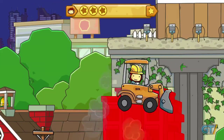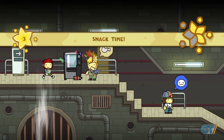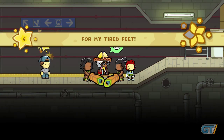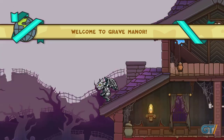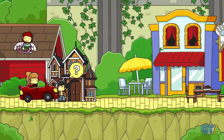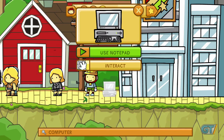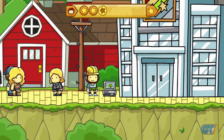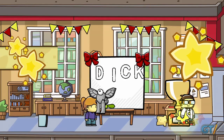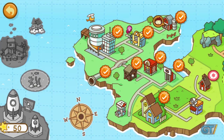Scribblenauts Unlimited breaks down its colorful, world-trotting adventure into smaller bite-sized stages, each brimming with goofy characters and crazy conundrums. Maxwell's word-flinging jaunt is surprisingly cohesive — you're not simply jumping from one puzzle to the next. Whether you're fiddling around in haunted mansions, cozy suburban neighborhoods, or goblin-infested castle ramparts, each inventive setting feels substantial with numerous tasks to tackle. Using your word mojo to fix problems earns you star rights, and finding enough of these shiny treasures unlocks new regions of a Super Mario World-style map hub that lets you hop around different stages at will.